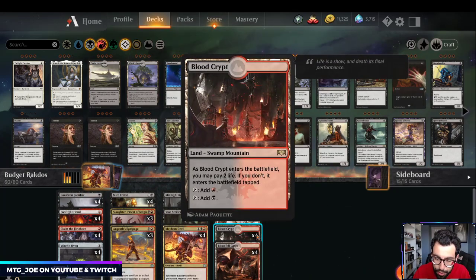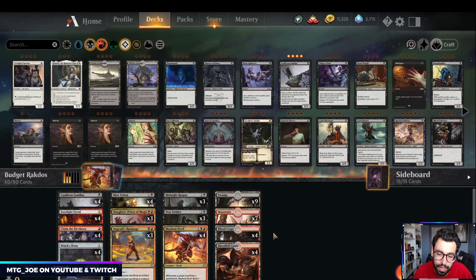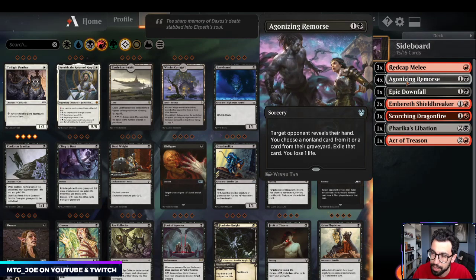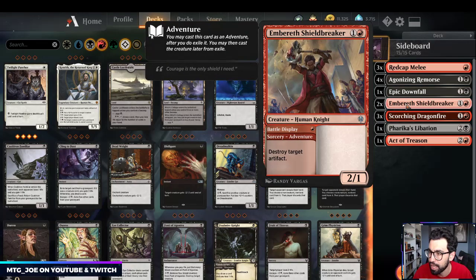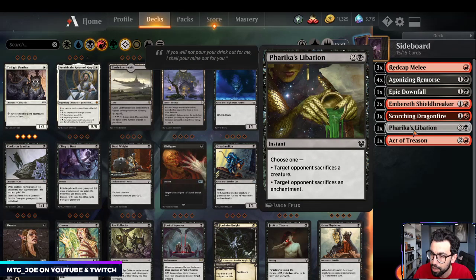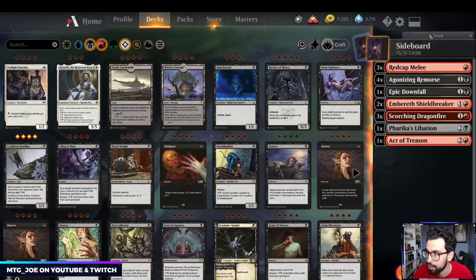Mana base wise, we're using three Blood Crypts and four Bloodfell Caves instead of Fabled Passage or a Scryland — that's a note for the budget version. Sideboard wise: Red Cat Melee versus aggro matchups, Agonizing Remorse versus control, Epic Downfall versus Cavalier and Fires decks, Shield Breakers for mirror or Clover matchups, Scorching Dragon Fires for removal with the exile upside, Farika's Liberation versus Fires, and Act of Treasons for stealing Cavaliers out of bigger decks.